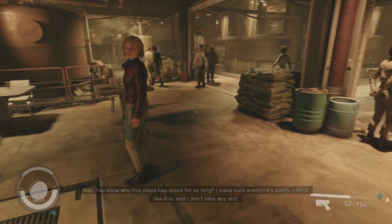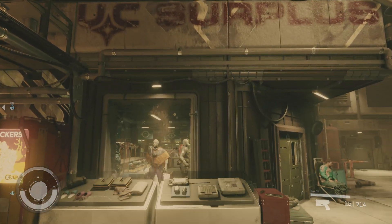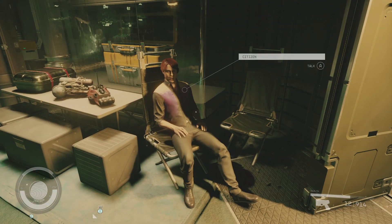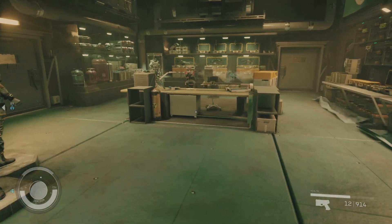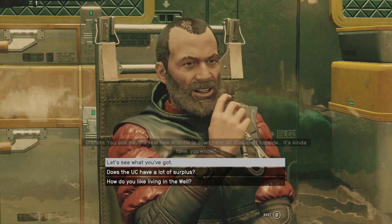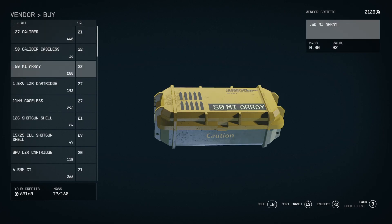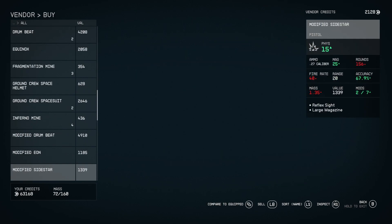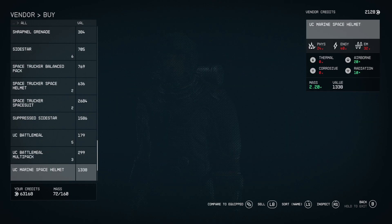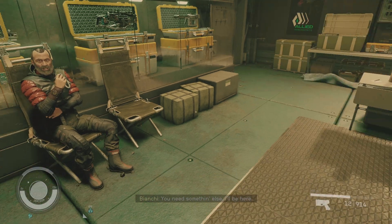Immediately exiting this shop, we're going to head over here where you'll be able to access UC Surplus. It looks like everything from ammo to weapons, space suits, and other items.